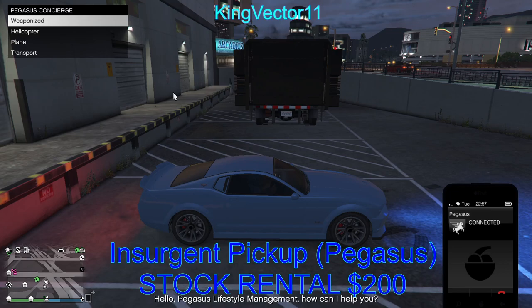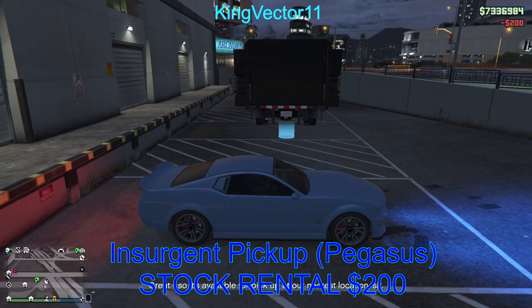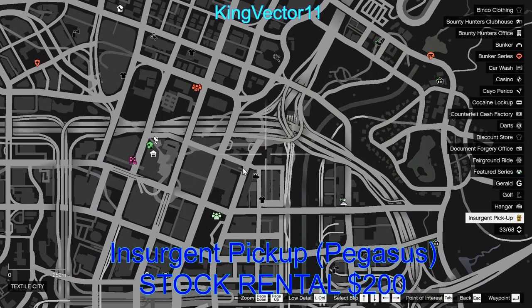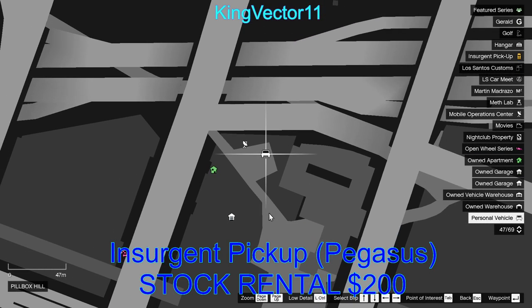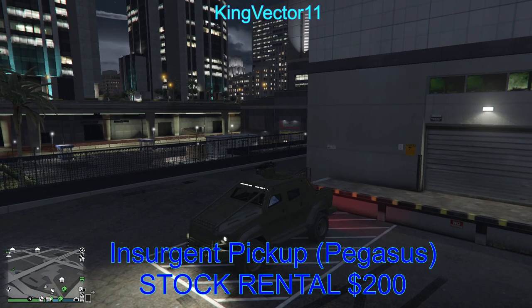You'll hear Pegasus Lifestyle Management respond. Select Weaponized and rent the Insurgent Pickup for $200. This is not your personal vehicle — this is stock from the Pegasus Concierge Warehouse. You will then see on the map that the Insurgent is highlighted in yellow, whereas your personal vehicle is highlighted in white. Notice the difference — I now have my Insurgent Pickup rented from Pegasus for $200.